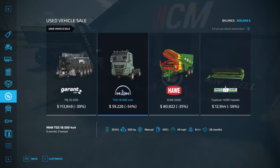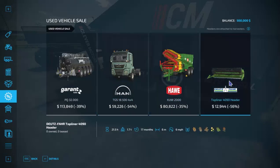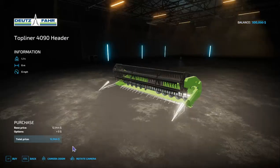It's mostly just small options — extra tractor options, like vintage tractors. We also have a MAN truck here for about 60,000 bucks, I don't need that just yet. There's an auger wagon I don't need either. Oh, this looks promising — a small six-meter header, over 50% off. I'll probably buy that. It's small but we're starting small, and it's only 13,000.